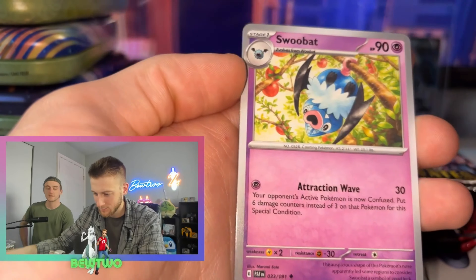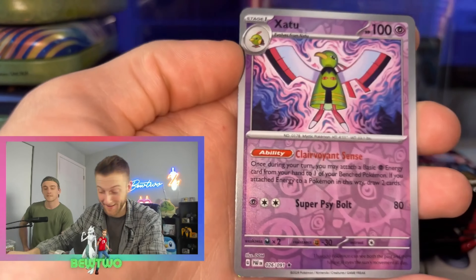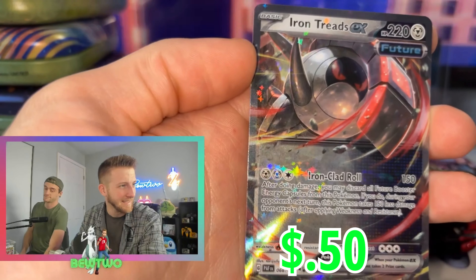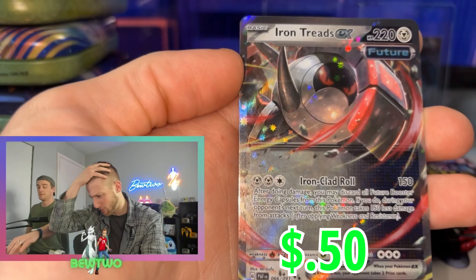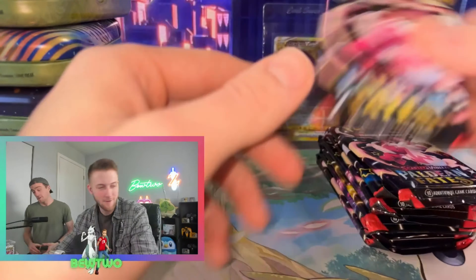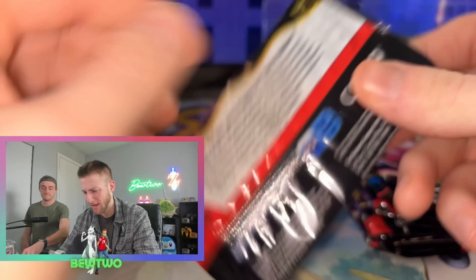First pack magic — show me an SIR in the first pack. Reverse Scraggy. We got an Iron Treads EX. Not a bad pull. It's doing pull rates. That's a point still, I guess. Still not bad. I'll take it.